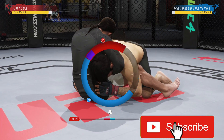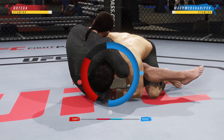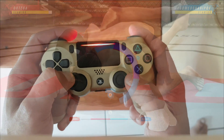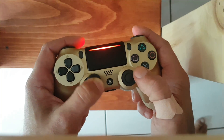As far as strategies are concerned, this is the worst possible strategy to get away from people trying to choke you out — just going bonkers with the left analog stick. As we get into the Ricky J hand cam, I want you to only move that left analog stick in quarter and half turns.